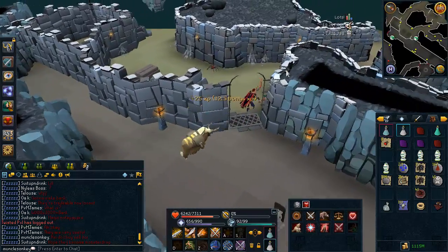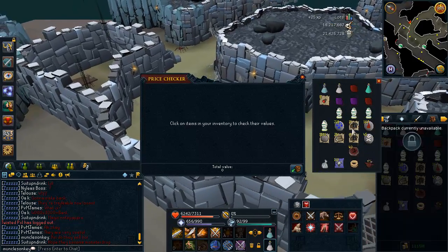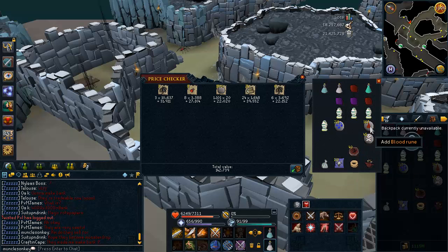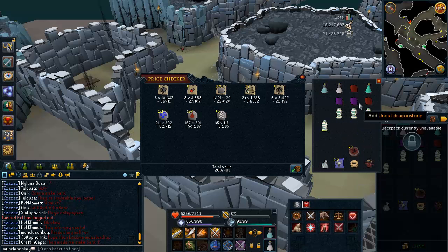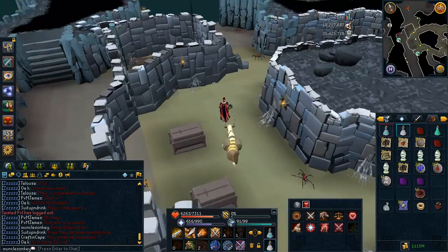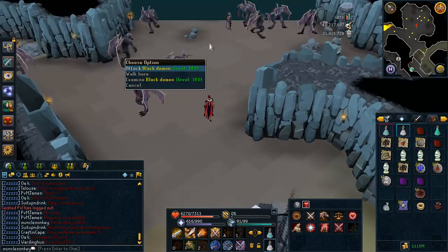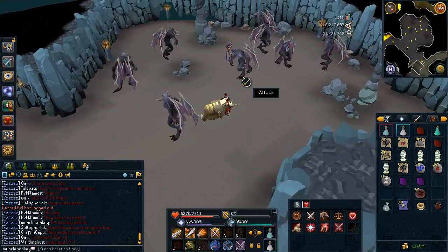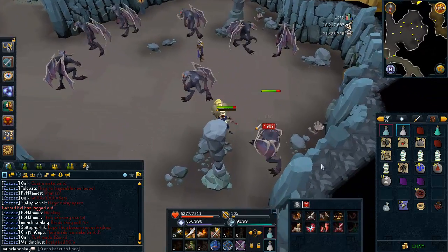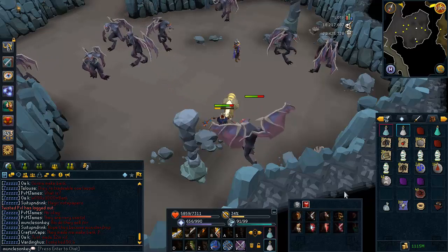Alright, so I killed Abyssal Demons for about half an hour — no wand, orb, or anything; didn't even get any whips. But these are kind of the drops you can expect: lots of rune ore, fire orbs, pure essence, magic logs, Addy ore, law runes, blood runes, death runes, dragonstones, and a ton of gems in my gem bag. I banked a few rune items — 3 rune chain bodies and 4 rune helms. Apparently they're about 1.5 mil an hour, more if you bank the ashes. So that's pretty nice.